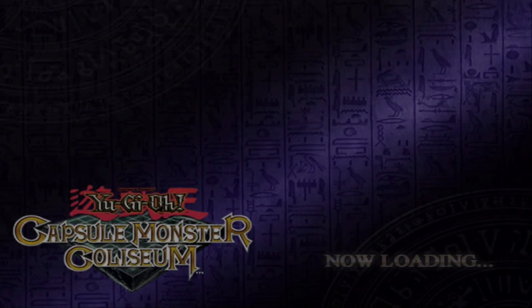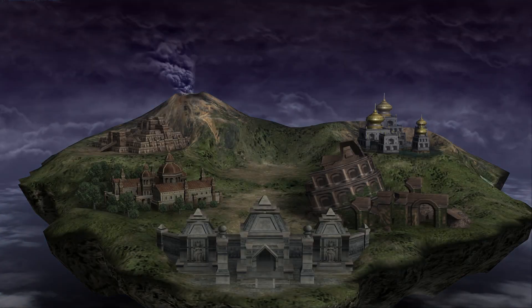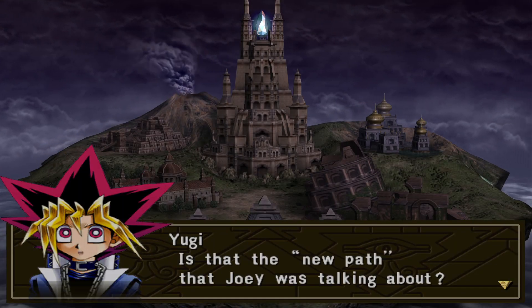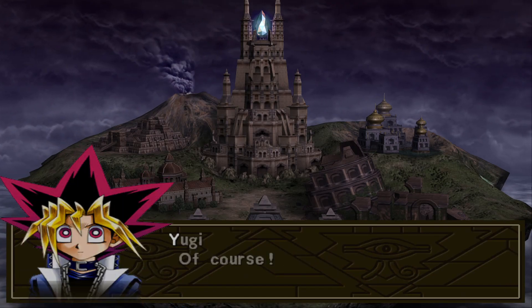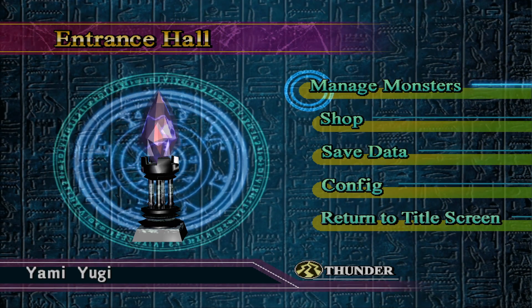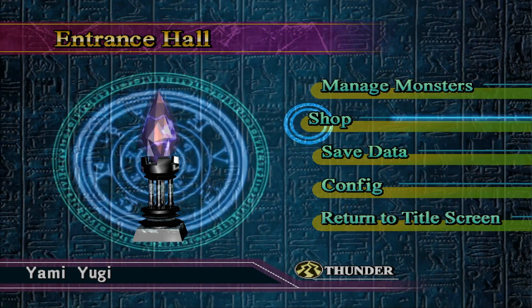Hi everyone, Skorp continuing the Capsule Monster Coliseum Libra mod Thunder playthrough. I'm just going to skip through this cutscene real quick. I probably should have put the shopping on the end of the last episode since Pegasus episodes tend to be very long. And that was a relatively short episode messing up the Kura.